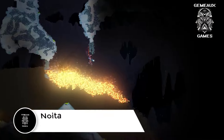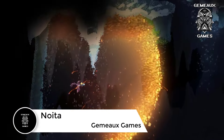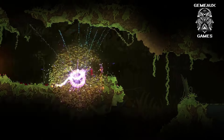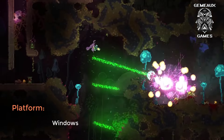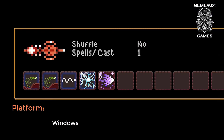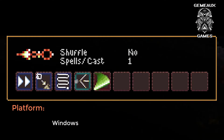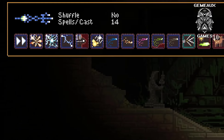Noita is a 2D action roguelike where every on-screen pixel is physically simulated, resulting in dynamic interactions with both environments and enemies. You play as a magic-wielding witch with the power to burn, explode, or melt anything that crosses their path. This is done by crafting and casting new spells while exploring procedurally generated dungeons ranging from dark coal mines to freezing cold wastelands. Progressing further opens up new kinds of environments and reveals more secrets about the game's world.